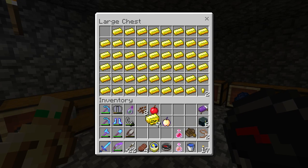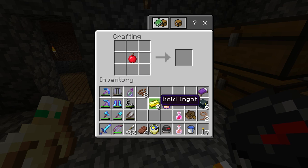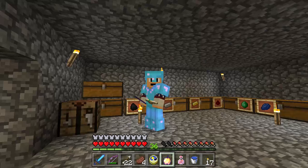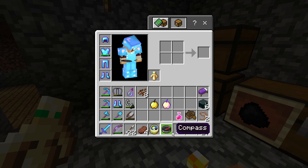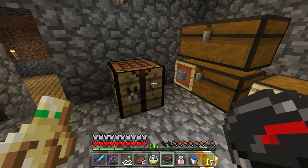The first one is the normal standard golden apple, which just gives you some small status effects. The enchanted apple is the powerful one — it is very powerful and great. You can craft them both as of version 1.2.9.